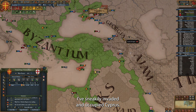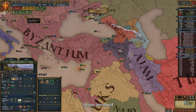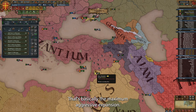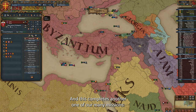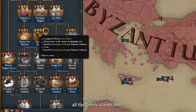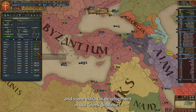I've sneakily invaded and occupied Cyprus — I hope Russia wouldn't mind if I take it for myself. A small coalition is starting to threaten me, but nothing to worry about, at least not yet. If you are worried about coalitions, don't do what I just did — I annexed a non-cobelligerent country in a war where I was the secondary participant myself. That's basically the maximum aggressive expansion. The good news is we can now vassalize Crete, and surprisingly they still had a high opinion of me. This completes another mission — we have repulsed the republics by conquering all the Greek islands, earning plus 50 trade power in Constantinople until the end of the game, and some extra tax development in our Greek provinces.